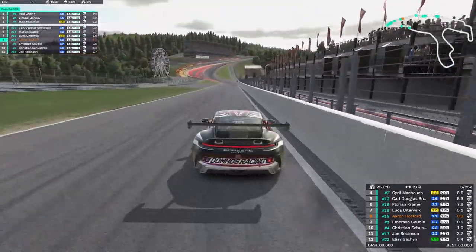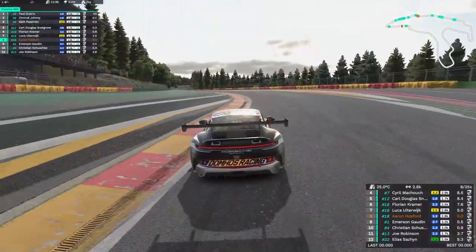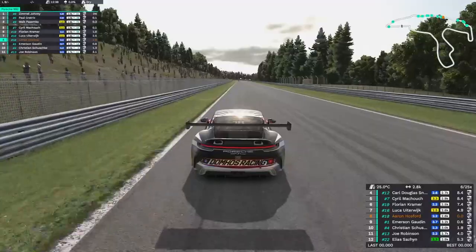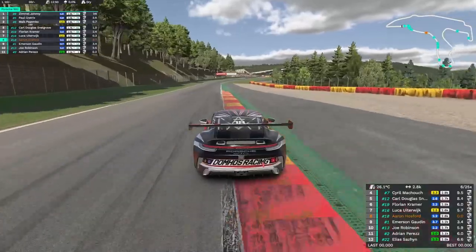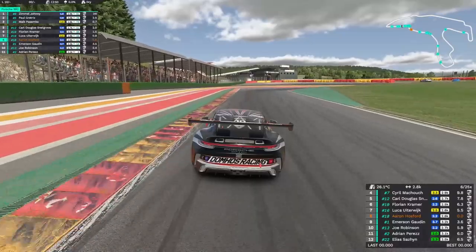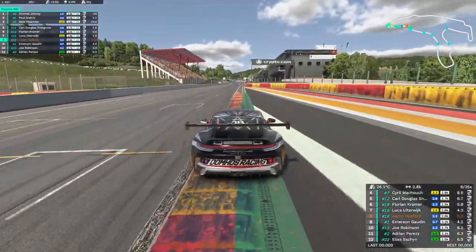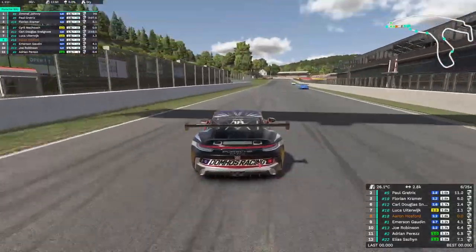From this point onwards it was pretty much smooth sailing — nothing really to worry about. I kept everyone I'd passed behind me, didn't give them any chances. They did stay pretty close but we defended all the way until the end, securing our P8 position with a gain of 41 iRating and 6 incident points, which resulted in a safety rating gain of absolutely nothing. We gained nothing and we lost nothing. I'll take it, but I would have quite liked to actually get a little bit of safety rating with how much Porsche Cup has absolutely destroyed it.